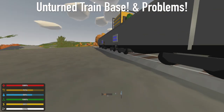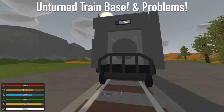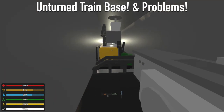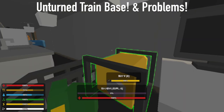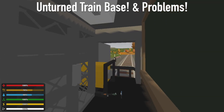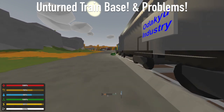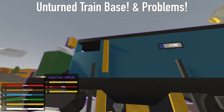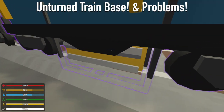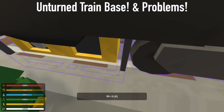If you put the big generator on the train, it doesn't move. So you have to put a small generator on each car and move it that way. I don't like this. I hope Anturn is going to update and fix this. The big generator has a very long range of power, but it just moves on the train itself.